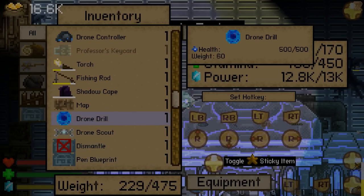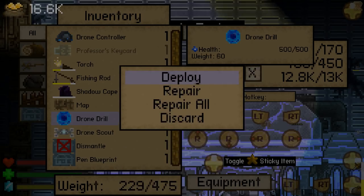We also need to go and find the drone drill. Oh, you deploy it - so it's actually a drone that drills rather than just another kind of drill. That's interesting. So the drone scout is what we need to do, let's deploy that.